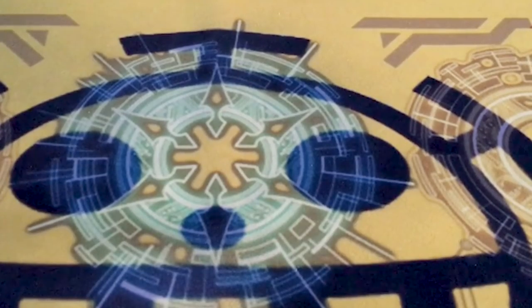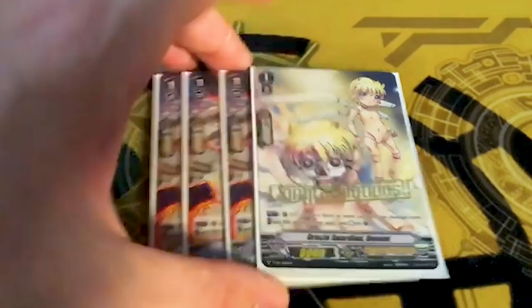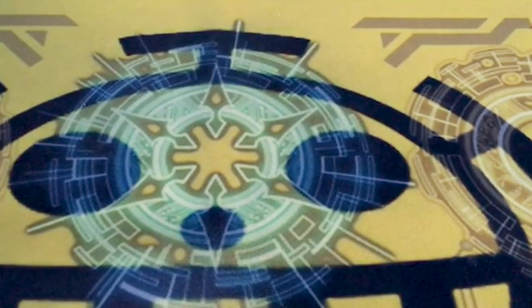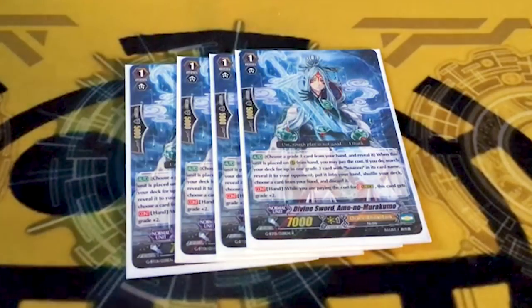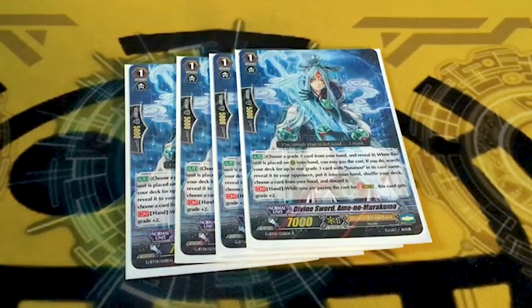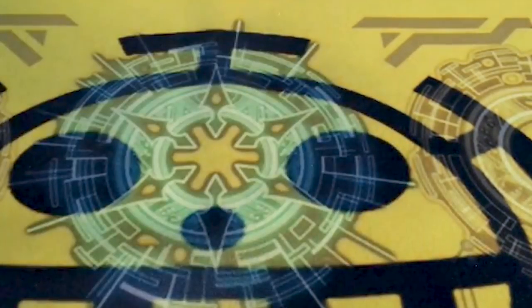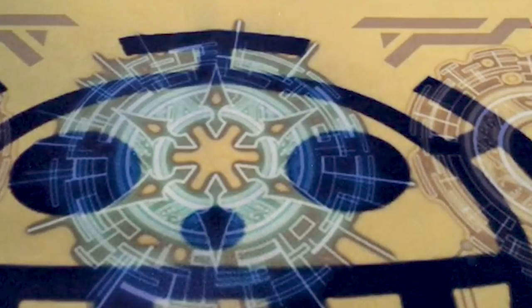If you made it this far in the video, drop a hashtag 'shape snatch' in the comments. Gemini — you use even more counterblasts because you do all of the counterblasting the main deck has, and some G units do it too, so mitigate that. Four copies of Divine Sword Omina Murakumo — it's stride fodder. Not running Susanna Rose because I like being able to use my threes just to get gifts, preserving them for gifts and plussing.